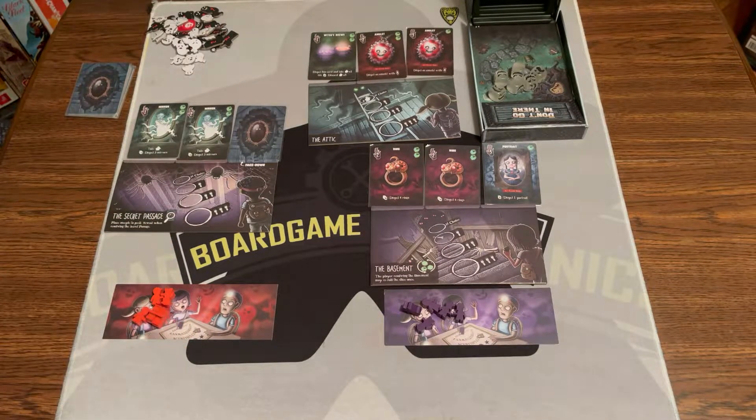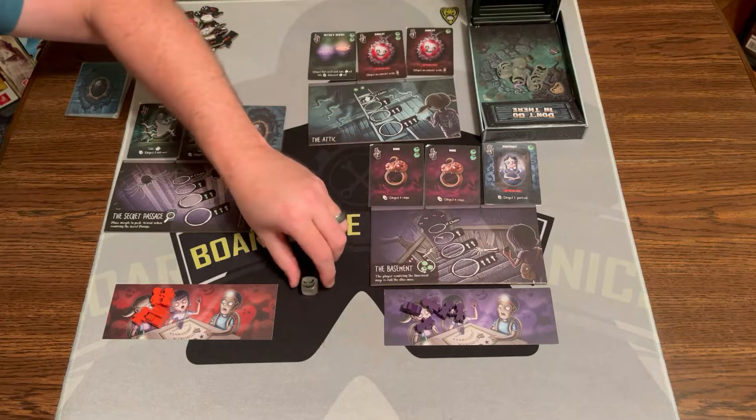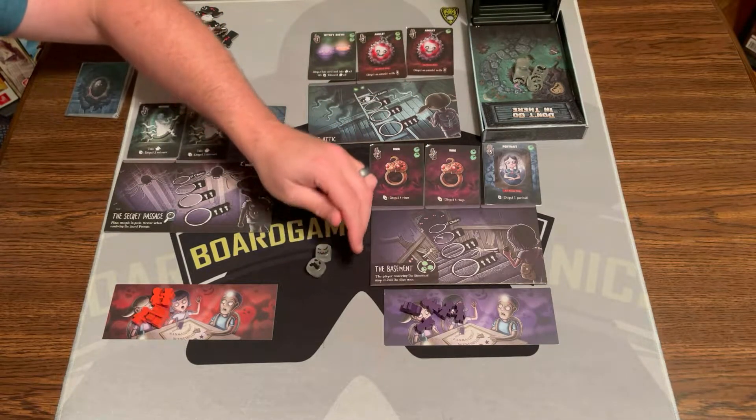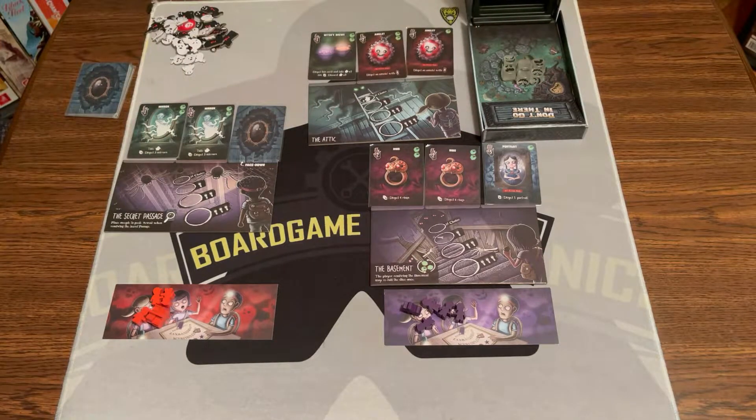Then you're going to build the dice tower, which uses the insert of the game and the box. And you have these 5 little adorable glow-in-the-dark dice with different little crazy faces on them, sitting there ready to go. Now we're ready to play.